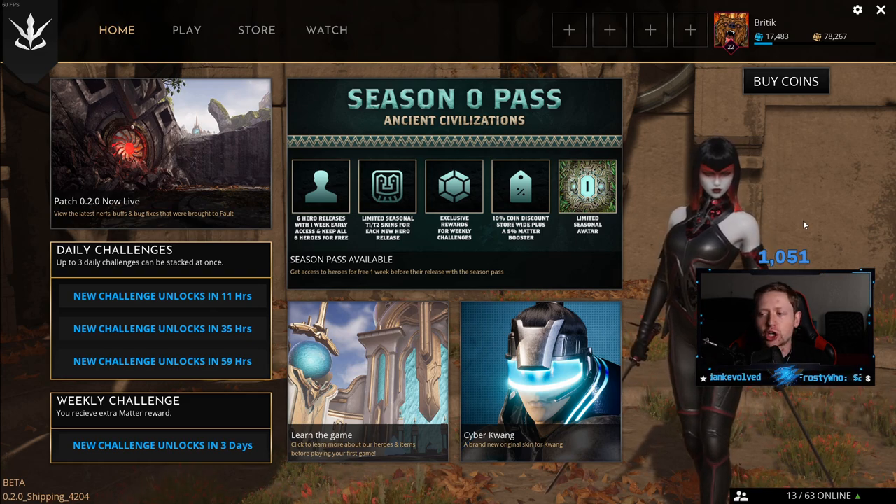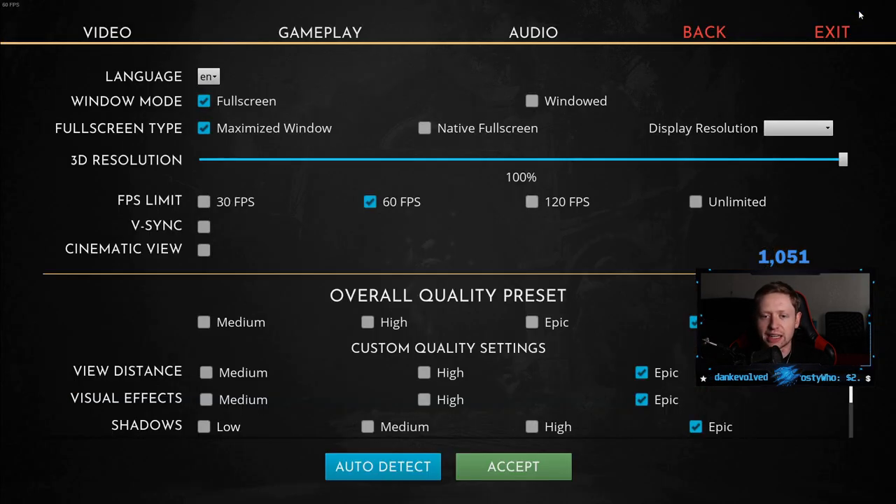On the home screen, go up to the top right and click on the little cog icon. That will take you right to the video settings page where you can change your settings.